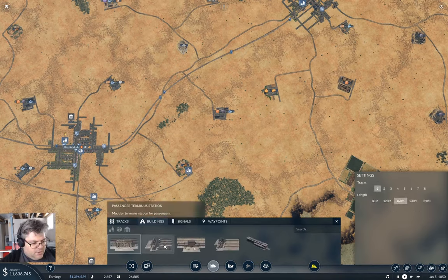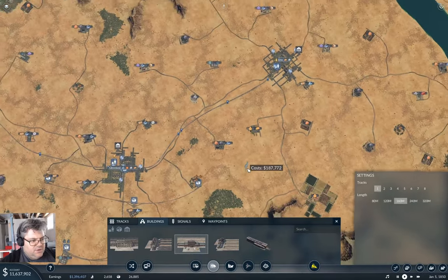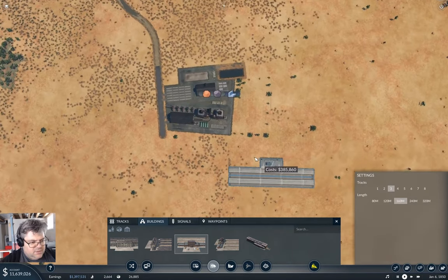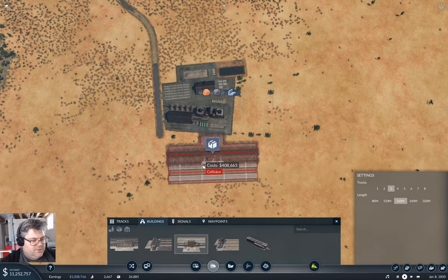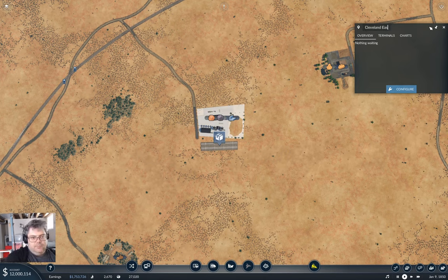Now, we're going to need a three-track station here, around the bottom of it — so a three-track. Why three? With three tracks, I don't have any conflicts on drop-offs versus pickups. And this is going to be the steel mill — Cleveland steel mill number two.